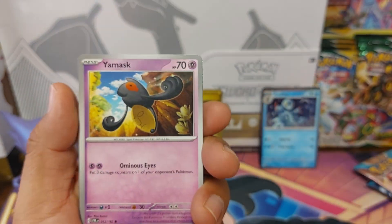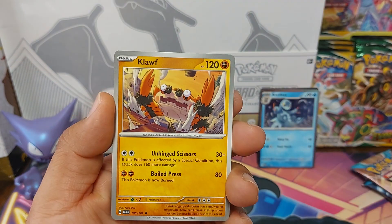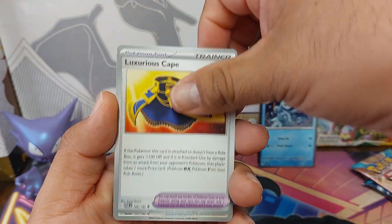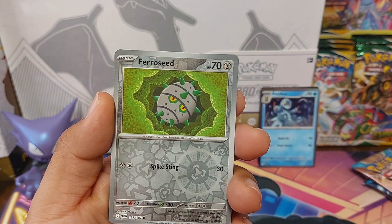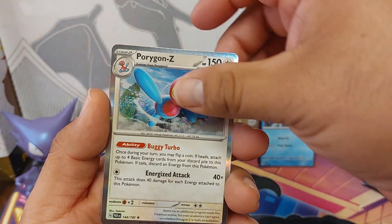Nimble, Yamask, Spinda, Tinkatink, Cloth, Luxurious Cape, Cyclizar, Ferrothorn, Roc reverse, Terapagos reverse, and a Porygon-Z.